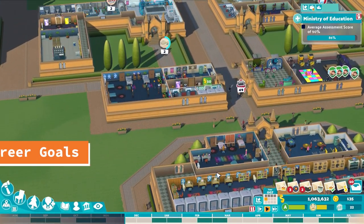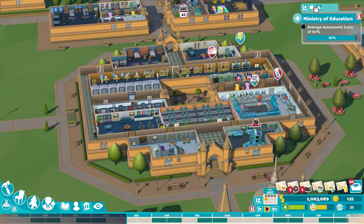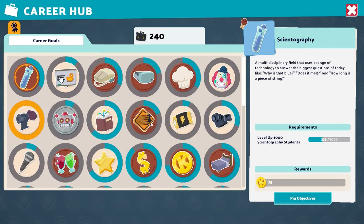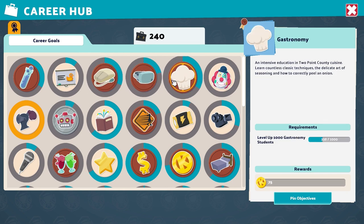Number 2: Career Goals. One super important thing you might have missed is your career goals. Career goals are the achievements in the game that follow you to each campus. They will award you with extra kudosh, meaning they are super important to try and complete. You may have missed these because the tab opener is so small, but if you look to the top of the screen, you will see the career goals.